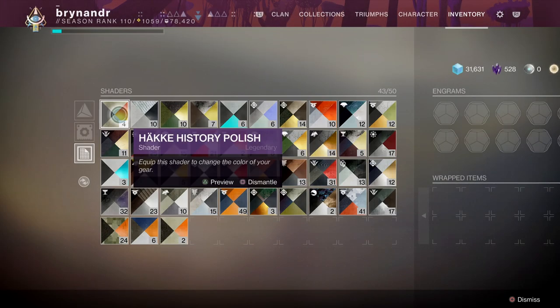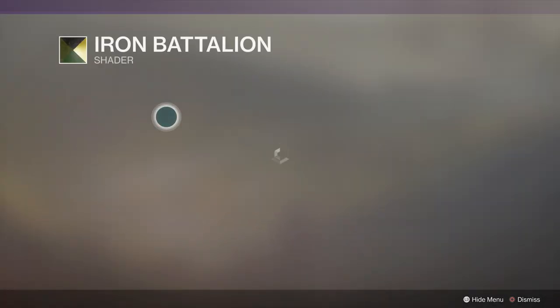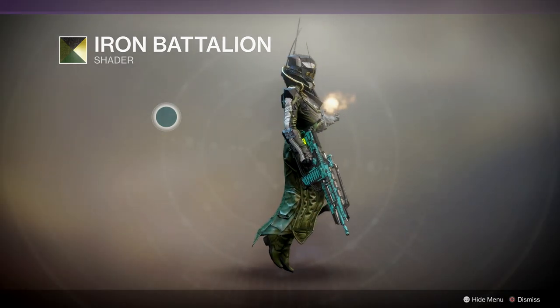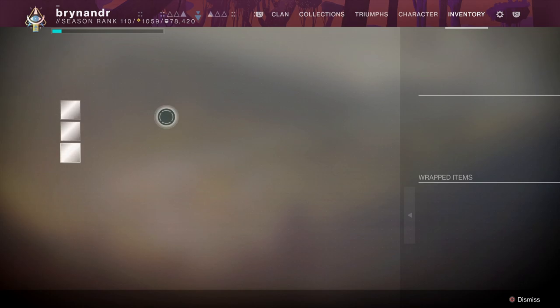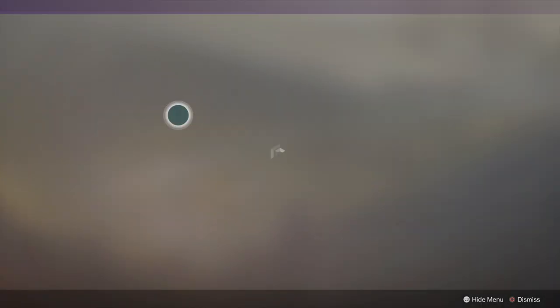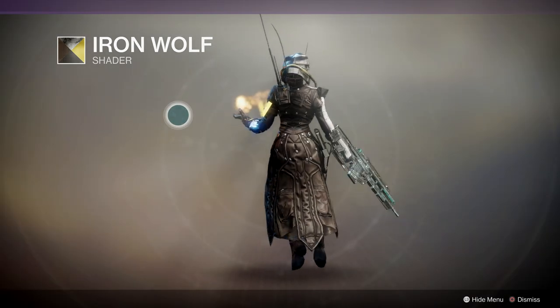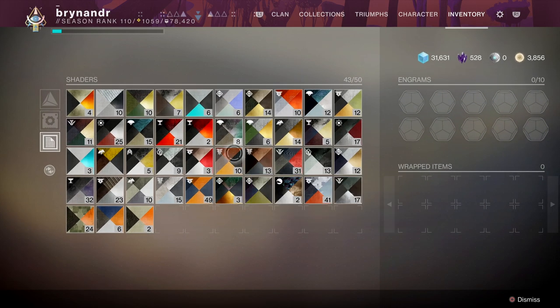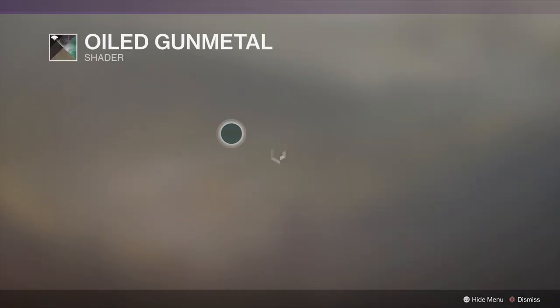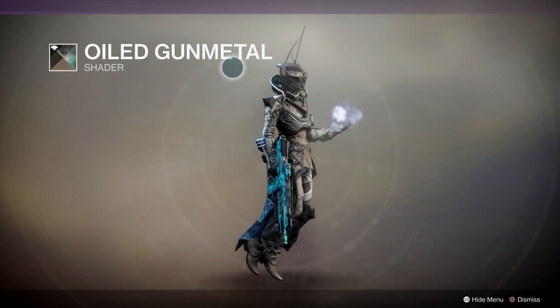There are so many shaders I don't have access to right now, lots I haven't earned yet. I've got a lot in my collections though. Let's have a look at some iron banner stuff — green... that works okay. It's a bit terrestrial. I think for an armor set that's so extraordinary from a design point of view, it doesn't need a terrestrial look, it doesn't need earthy tones. What I'd love is to try mixing different colors per piece — legs and arms one color, chest another — but I've never got the time. Oiled gunmetal gives a dirty look... actually that works relatively nicely, ricocheting off the colors.